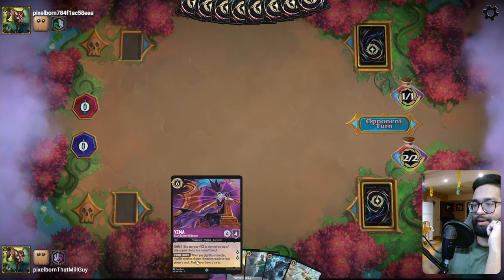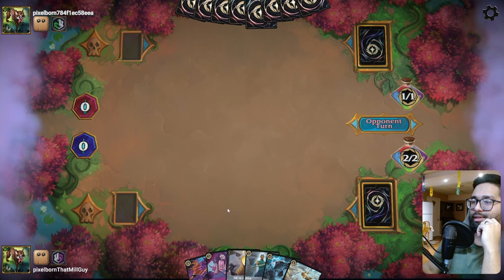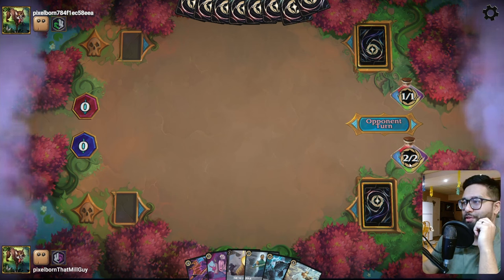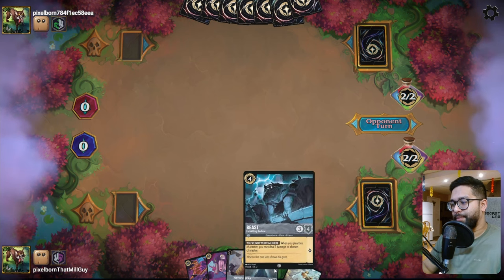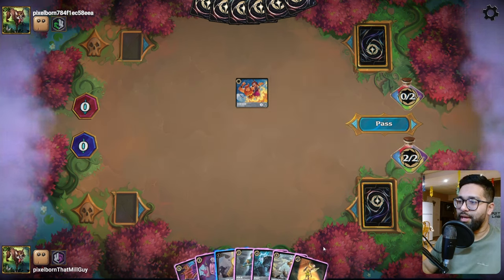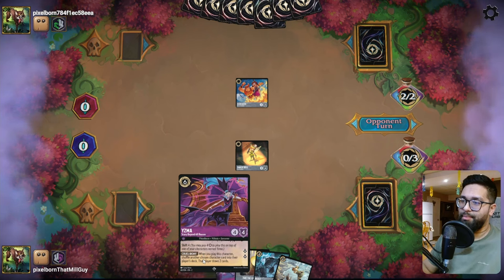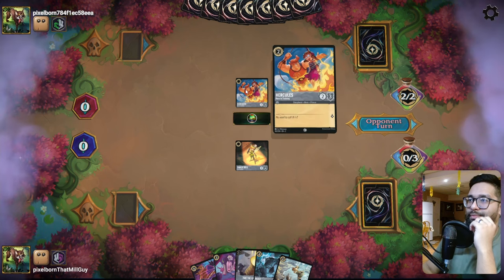The plan is Yzma. I might just go Yzma, Beast, then shift and get rid of this. It sucks you can't hit Fire the Cannons - that'd probably make this card too good - but we have a removal spell if we need it. With the beast package, after testing a bunch of games without it, you just don't have the reach. You really need the Beast shift to get anywhere. So I'm more inclined to get rid of this and play this - now I have the Tinkerbell set up, even get Yzma set up. Pretty good.